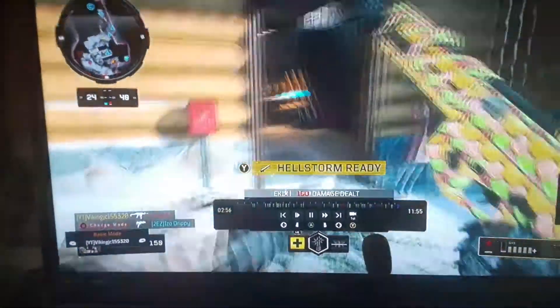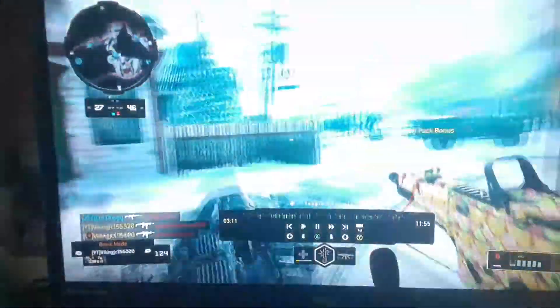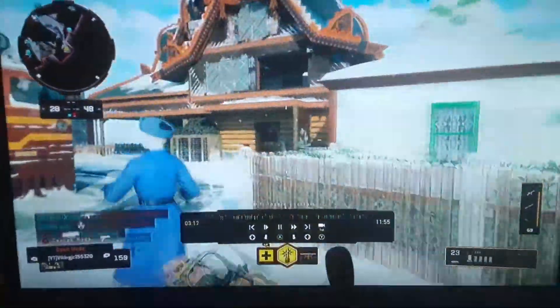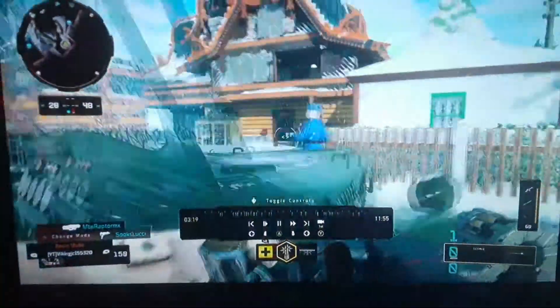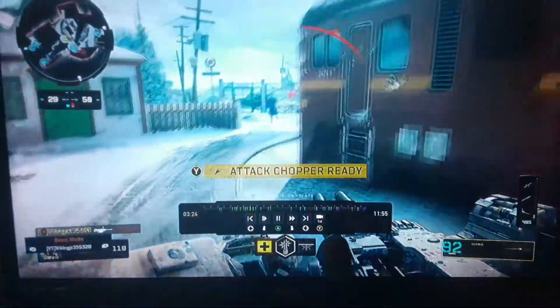Take that guy down. Now I have my Hellstorm Missile. Call that in, and I'm able to take out three enemies. Take another enemy — I almost have the Attack Chopper, I haven't quite gotten it yet. Now I have my Scythe. That's good. Now I have the Attack Chopper.